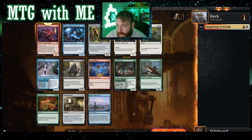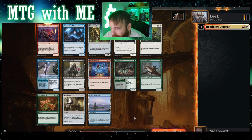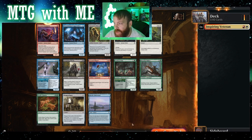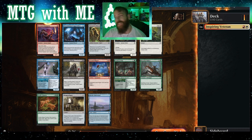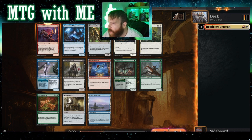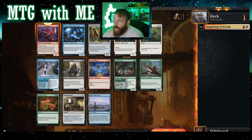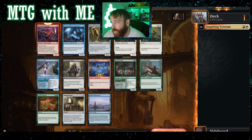Let's see what else we have here. Crystal Slipper — if we don't see any other equipment that comes back around, we might grab the slipper. Beloved Princess can't be blocked by creatures with power three or greater — that could be useful with equipment, and it's got lifelink. One-one for one.